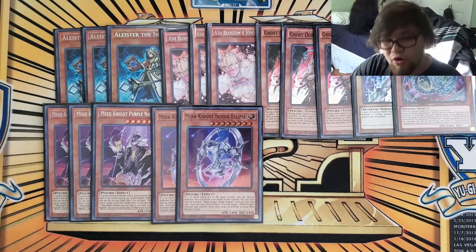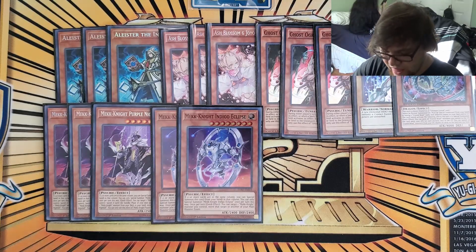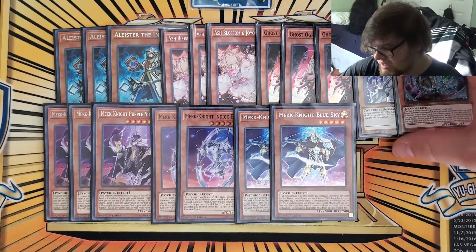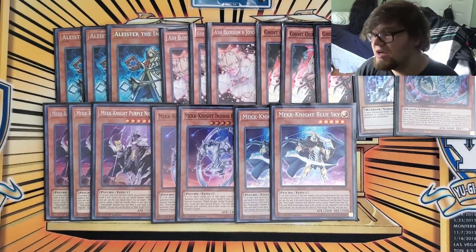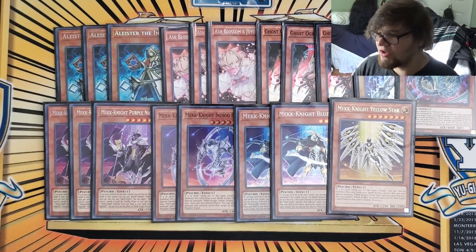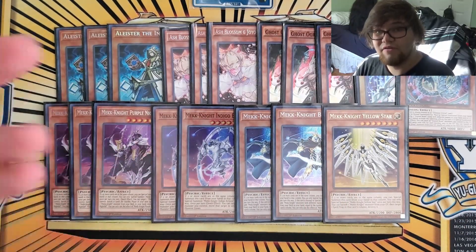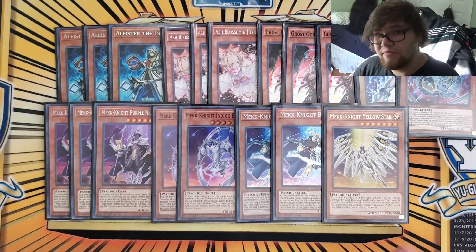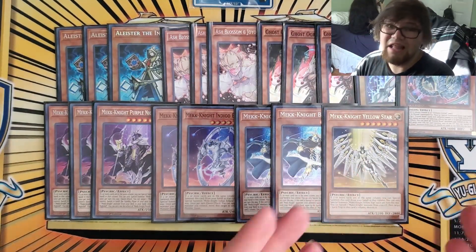Moveman definitely came in, especially whenever I would go Purple or Blue and I needed another big body to hit with Rainbow Neos. He is the second largest Mech Knight. Then I played two Blue Sky. I actually got to resolve Blue for two against Despia, which was kind of cool. Mech Knight Blue Sky is still super good, especially when you can go Blue Sky, summon the other Mech Knight, Rainbow Neos, send Blue Sky, and then swing for two. The last one I played was one Yellow Star — with all the back row going on, he kind of works as another Ghost Ogre, and he's really good to grab when you're going through your plays and they have a piece of back row, something like Branded Lost.